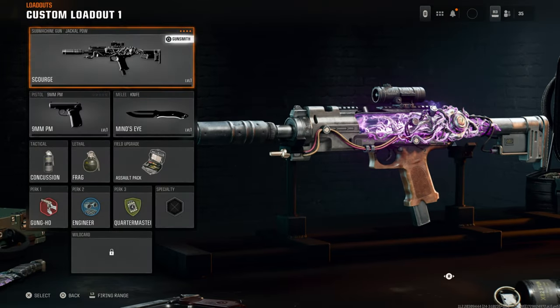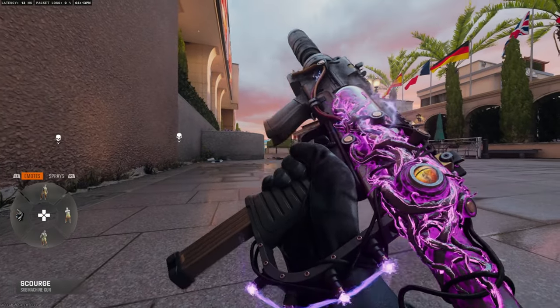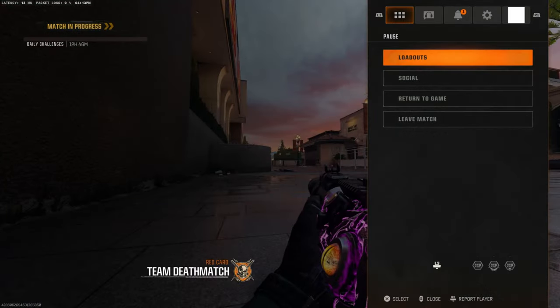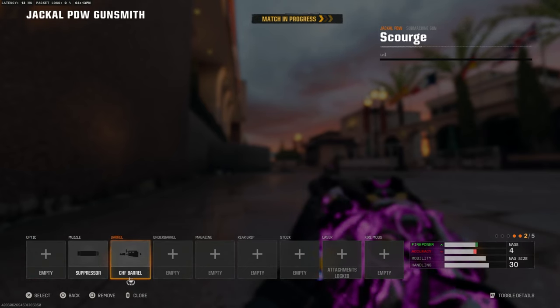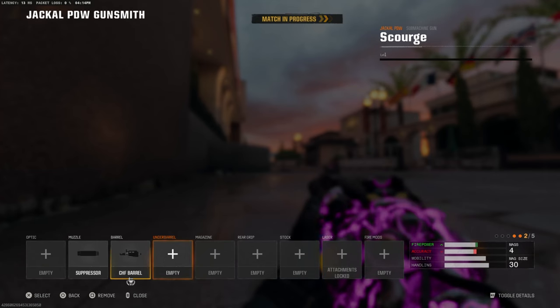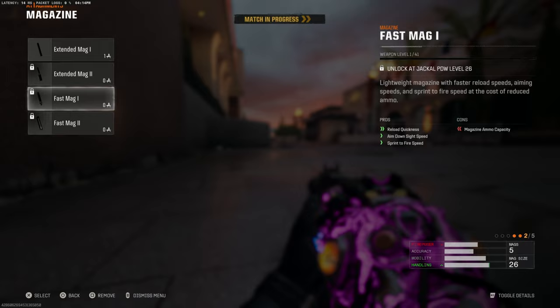If I join a match, watch this. Go ahead and find any match that you want. As you can see here, I've got an extended magazine, I've got an underbarrel, a suppressor. But if you go to my loadouts, all you can see here is a suppressor and a barrel — that's it. I don't have extended magazine, I don't have an underbarrel equipped. None of those are actually equipped, and these are showing the locked attachments that I don't have unlocked. I can't get them even if I wanted to.